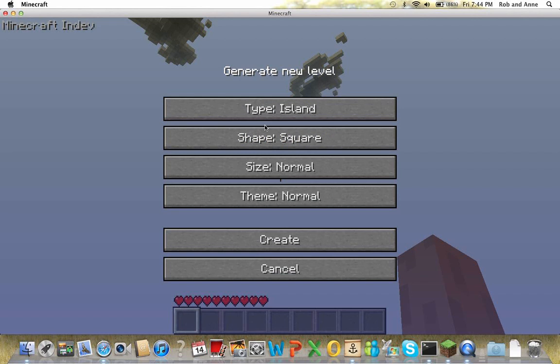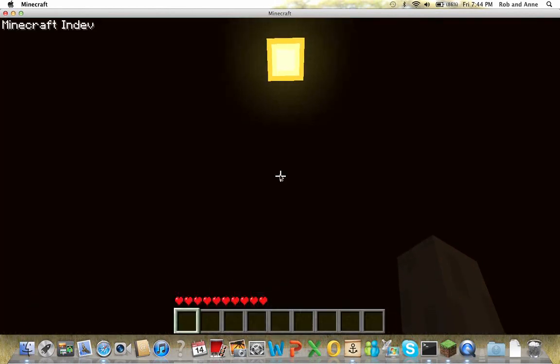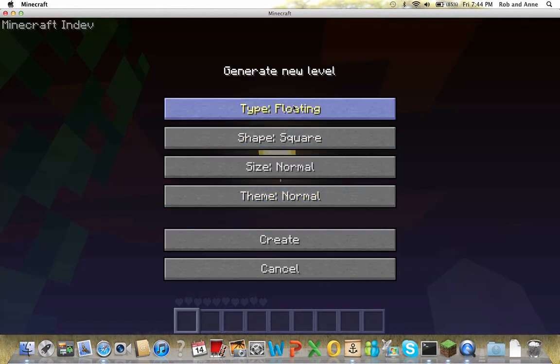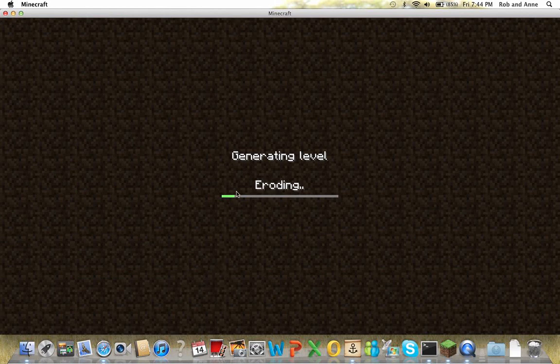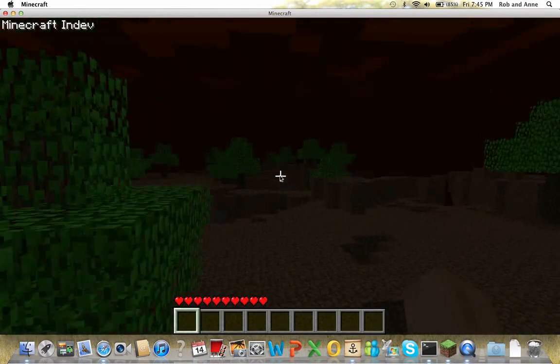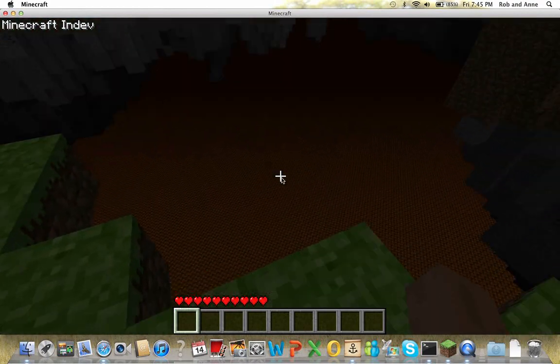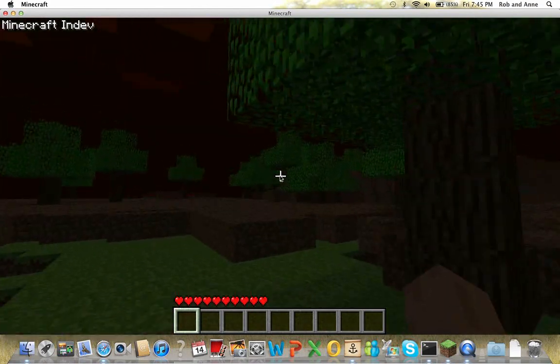So let's generate a new level. I know what we're going to do — floating hell. This should be interesting. I wonder if there will still be lava all around us basically — that'd be pretty cool. I really do love this, I might actually have to play on this more often now. It's floating, and there's lava below us — that's so cool!